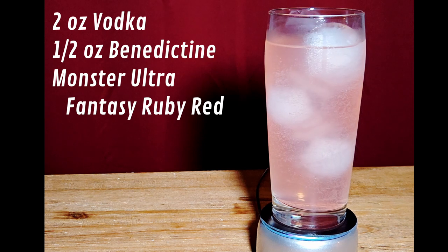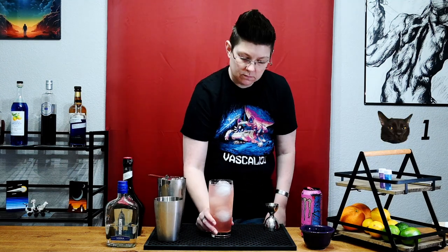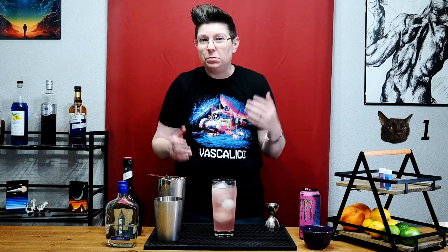Let's get started. And there you have it, a Runner's Rush. Hear me out — that is actually good. I tasted the Monster Ultra Zero Ruby Fantasy Red and it's just like very weak grapefruit with nasty fake sugar. But when you get the vodka in there, it cuts through that fake sugar and makes it almost disappear. When you get the Benedictine in there, it brings this extra little herbal note to that kind of citrusy flavor of the energy drink. I was not expecting it to work this well. Built to scale, this is really good and I would totally crush one of these if we're running the Red Mile. This is so much better than I had hoped.